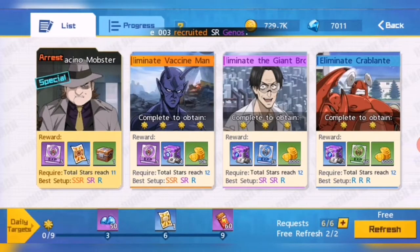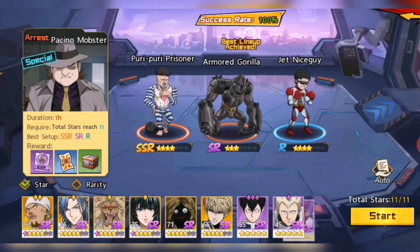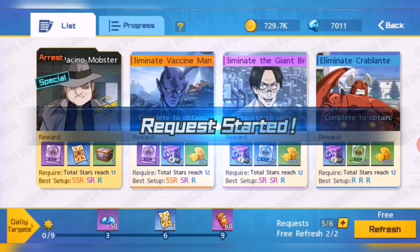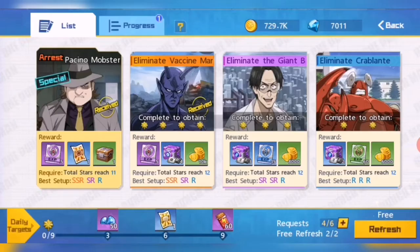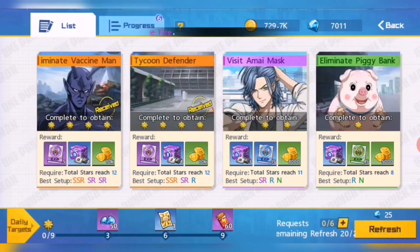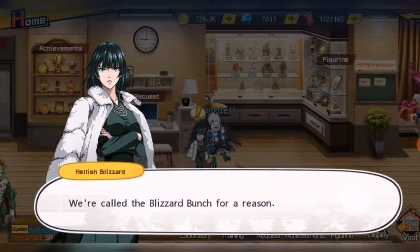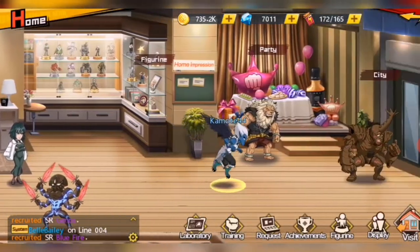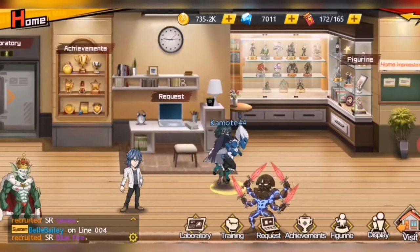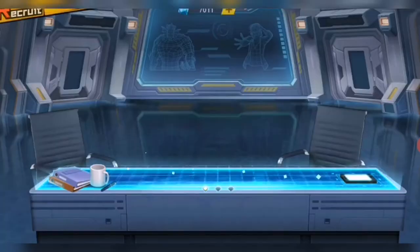Basically what I do here is select all the highest tier characters, like Vaccine Man and so on. The rewards you get from your characters are a very big help for your grinding. You can also visit your friends for extra rewards.